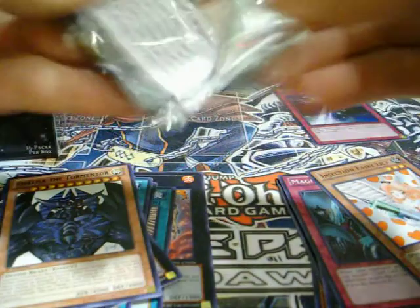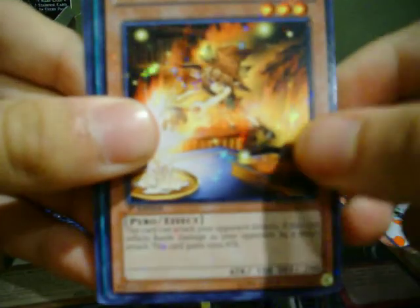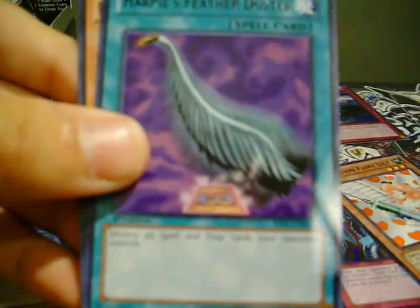About four minutes in here, speed this up a little bit. Ducker Mobile Cannon, Vampire Lord. Star Foil: Raging Flame Sprite. And a rare: Harpy's Feather Duster. And a Raikuu.